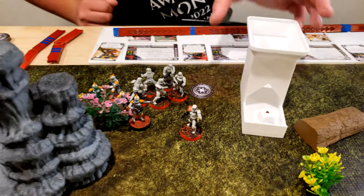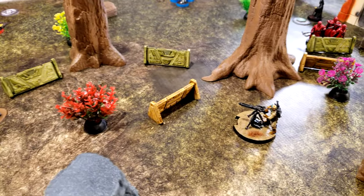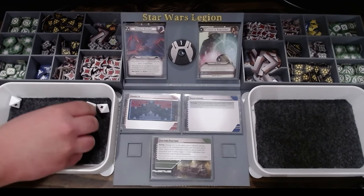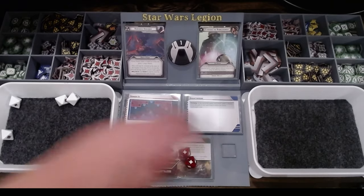We're going to roll for suppression. They'll aim and then they're going to fire at the machine gun right there. So it's going to be two red and five white — heavy cover. So that's one. You just want to aim?